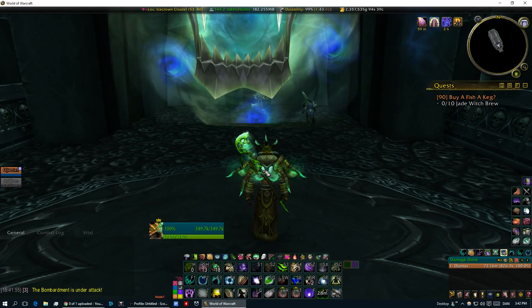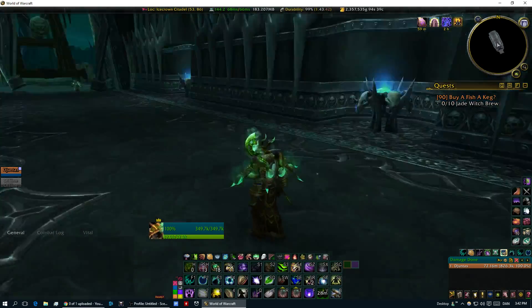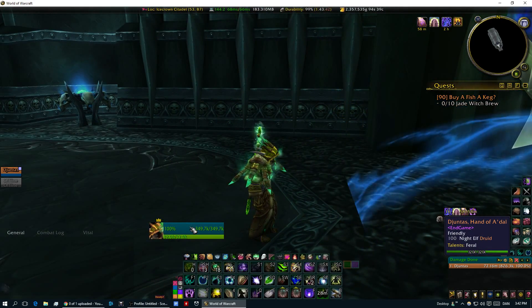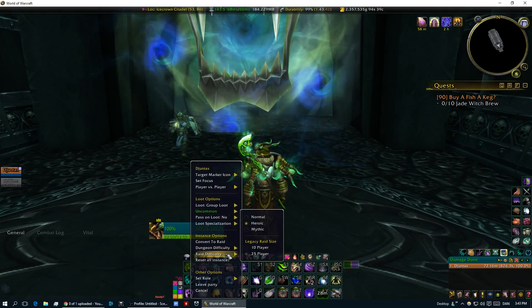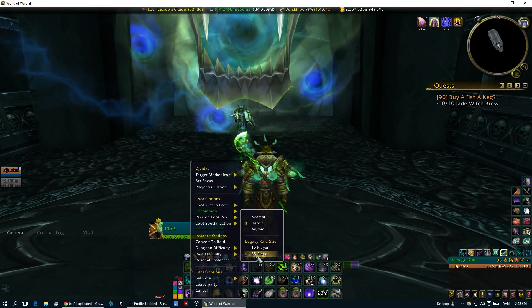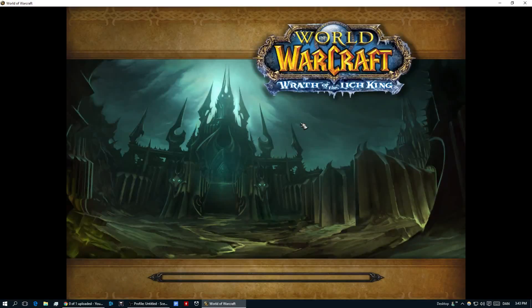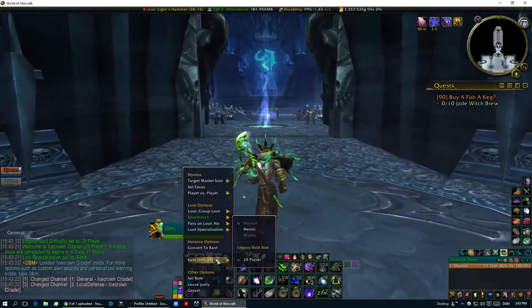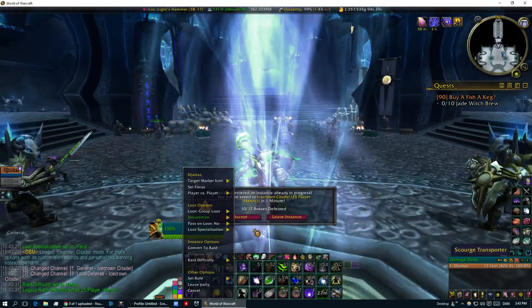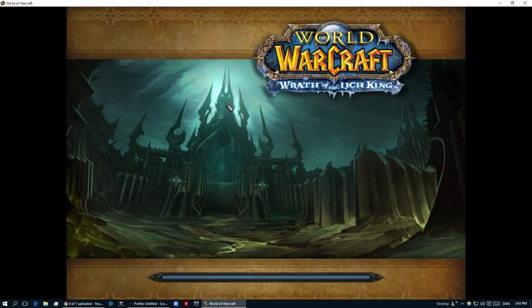Next up is Lich King — definitely one of the worst bosses to farm just because of all the roleplay, but it's really easy. Just like Yogg-Saron, which is coming up next, you can pretty much just buy a lockout and then clear a boss on heroic to get saved, or you can just clear it up yourself. The important part is that you enter it on normal mode before entering the raid. Once inside, I'm going to accept the save prompt, and then as soon as I've accepted it, I'm just going to hit it on heroic. Then it's going to ask me again and I'm going to accept, and then just go up and kill him.